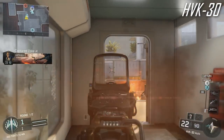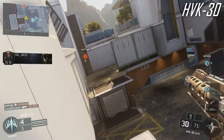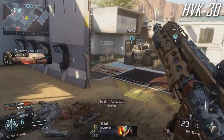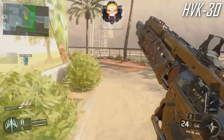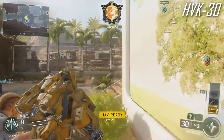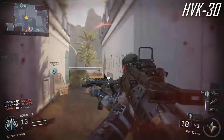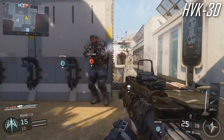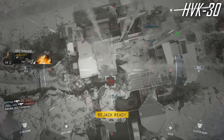At number 6, the HVK-30 was actually one of my favorite guns in the beta. At first I felt it was a bit of a hit-marker machine compared to other high-damage ARs, but with the right playstyle it has great hip fire accuracy. It's a great all-rounder — can outgun people at close range and pick them off at distance. It reminds me of the M4 from previous Call of Duties, probably the best all-rounder in the game, which is likely why it's not higher.